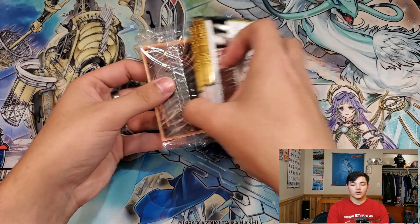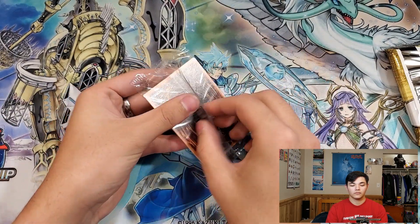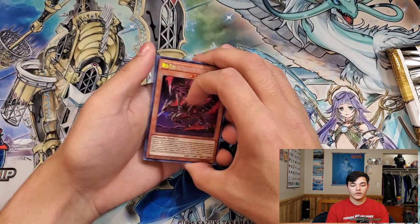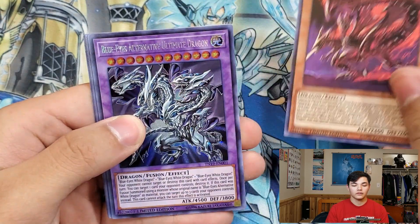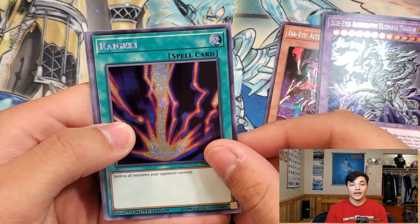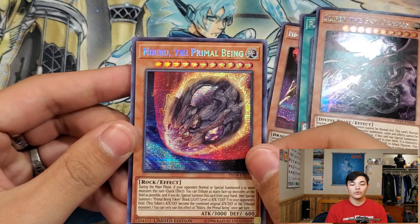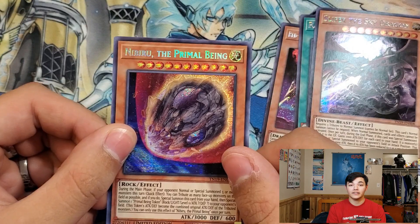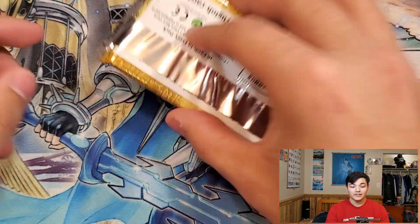We'll start with the promo cards. Our first card is Red-Eyes Alternative Black Dragon. Then we have Blue-Eyes Alternative Ultimate Dragon, Raigeki, Slifer the Sky Dragon, and Nibiru the Primal Being. This is actually going to help us a lot — Nibiru is a very powerful card in today's meta and we will definitely be playing this in our side deck. Let's get on to the packs.